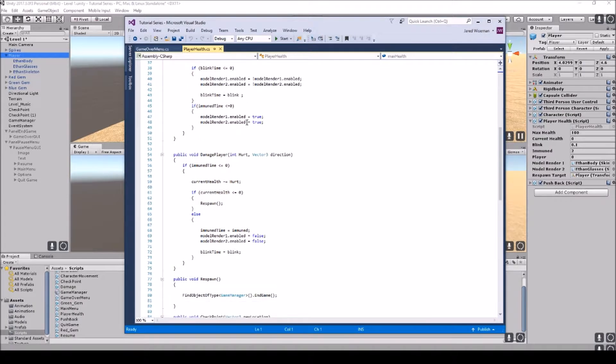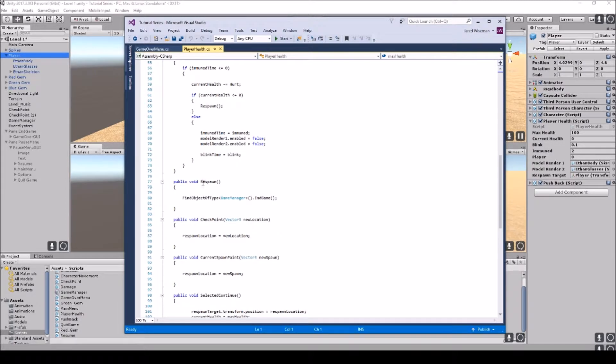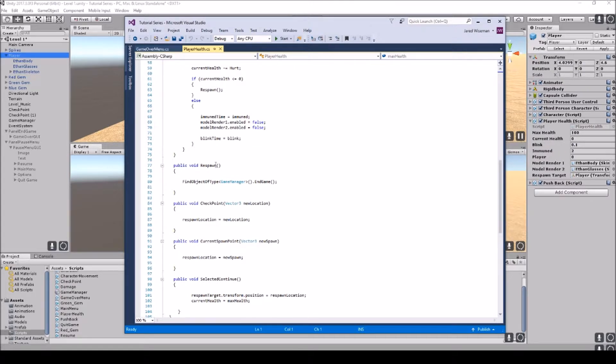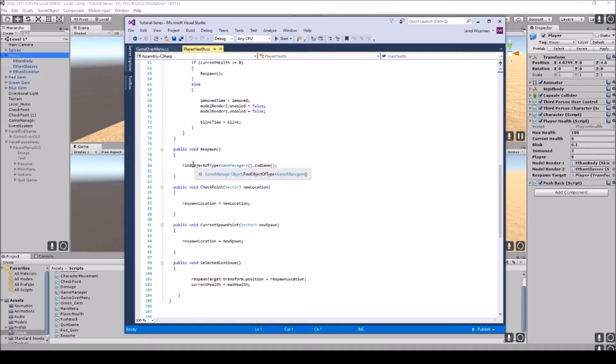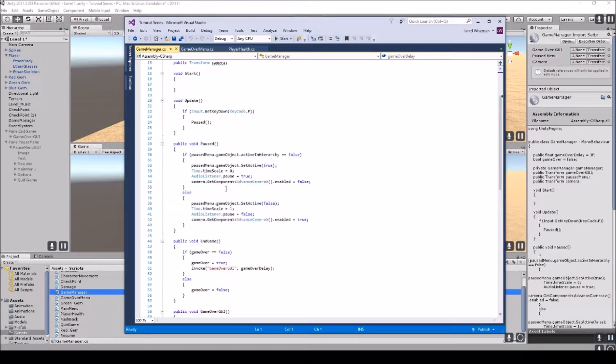In the public void damage function for the immune system, I call the respawn function — the public void Respawn we just created. It calls FindObjectOfType GameManager EndGame, which calls our game manager script and triggers the end game function.